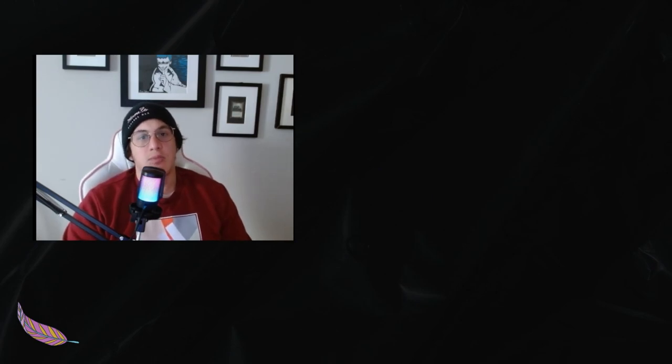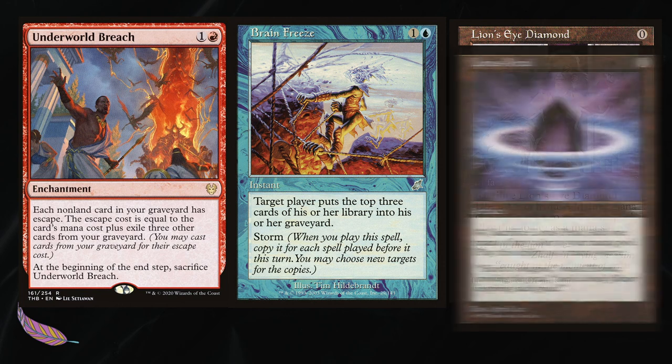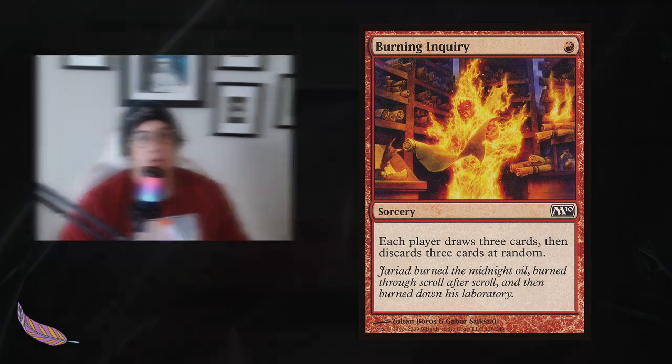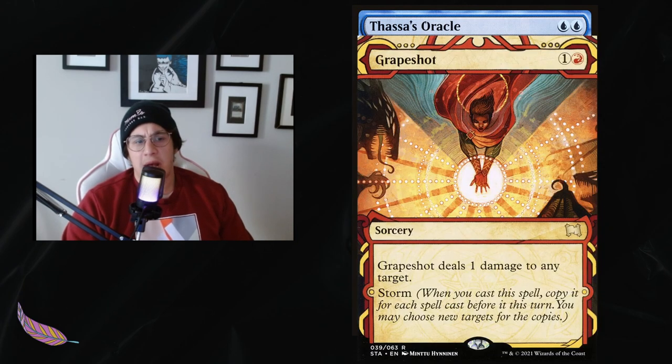This Riel deck primarily seeks to win using Underworld Breach lines — Underworld Breach, Brain Freeze, and Lion's Eye Diamond. We can use Lotus Petal as a substitute, though it does take more fuel in the graveyard. We also have Burning Inquiry, which on its own is not a great spell, but in a pinch can help us search for Brain Freeze to get to our victory. We actually win the game either through Thassa's Oracle by having no cards in library, or just a few cards in library with higher devotion to blue.